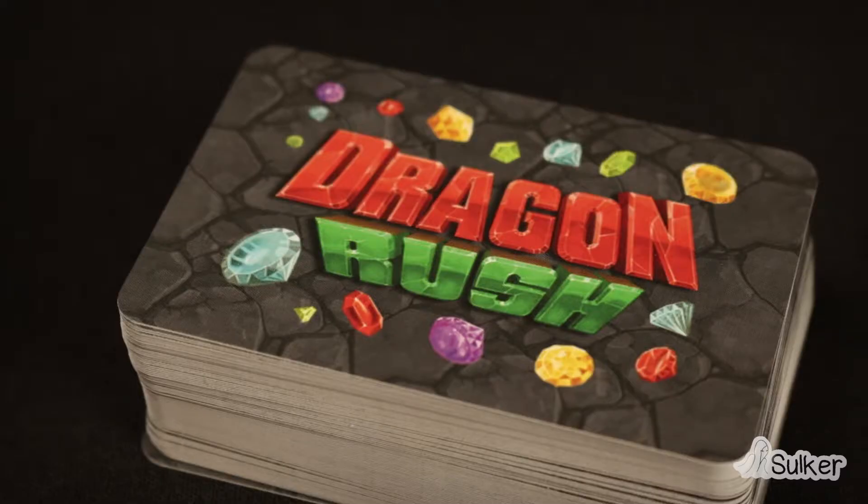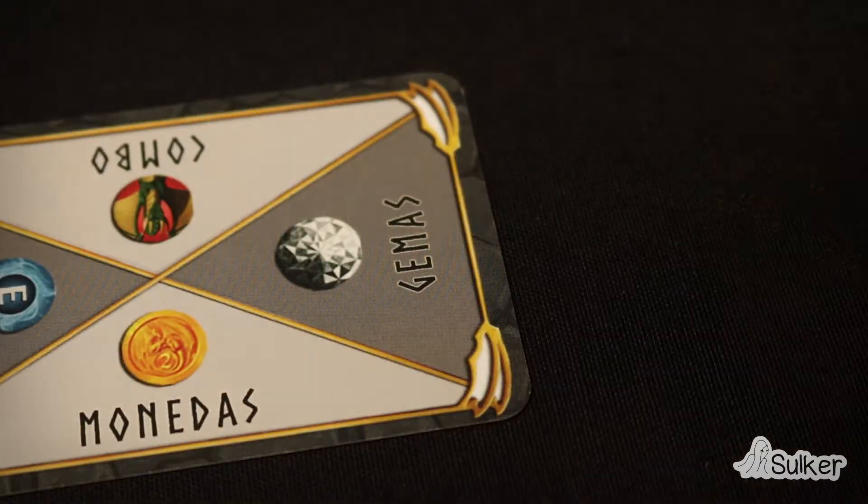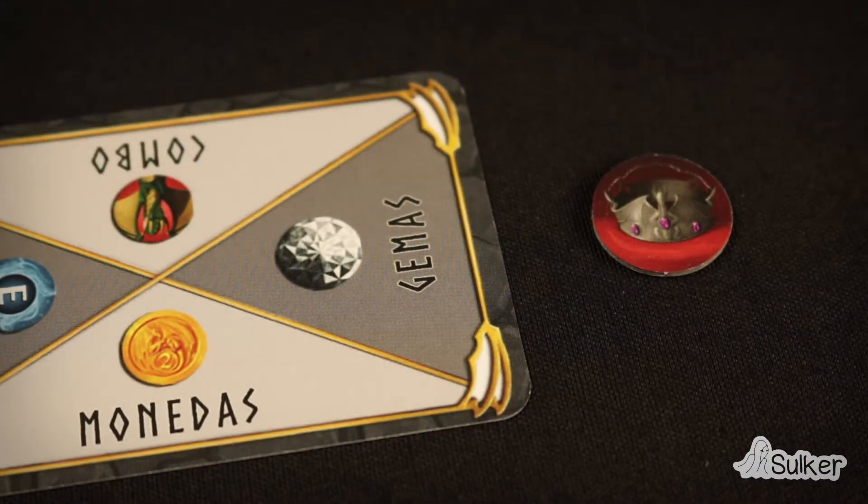When a player says Dragon Rush, the capture phase is over. The capture phase can't last more than three rounds. In the Challenge Phase, players will bet one by one for each one of the items to see who gets more points.